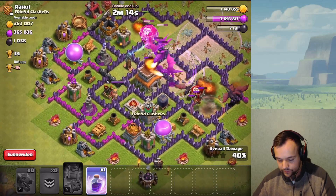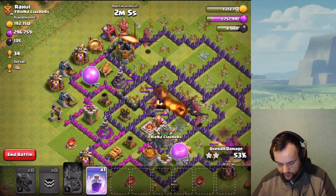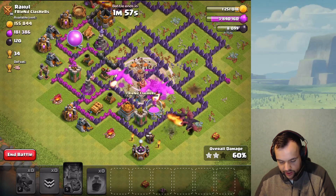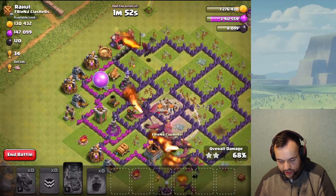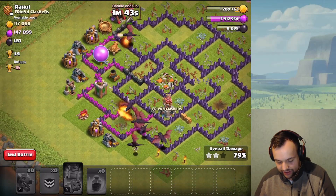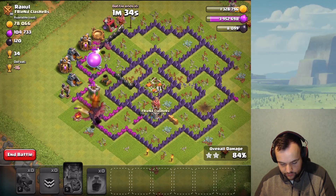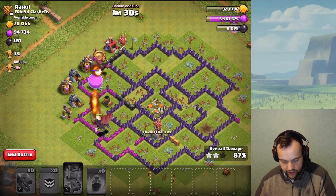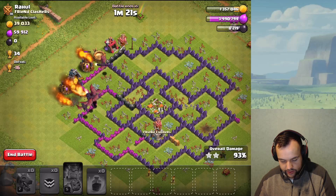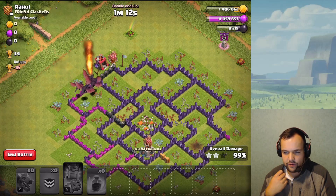Looks like the balloons won't quite reach, but they'll distract a little for the dragons. Both air defenses are now down — dragons are doing their thing, they already took out the town hall, now they're on the dark elixir. I'll drop a rage here since there's a big cluster of dragons — best rage value I'll get. They're melting through storages, killing the archer towers. It's definitely going to be a three-star; the remaining archer tower won't stop them.